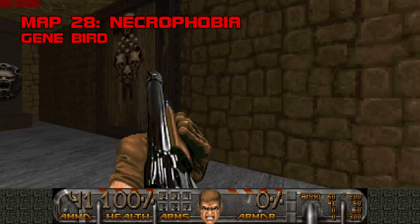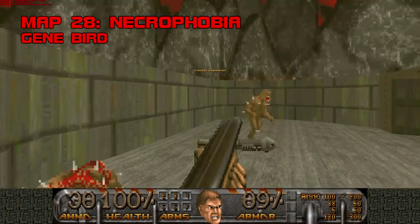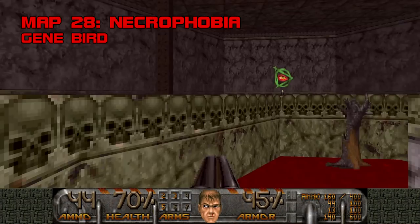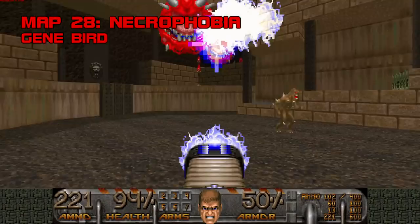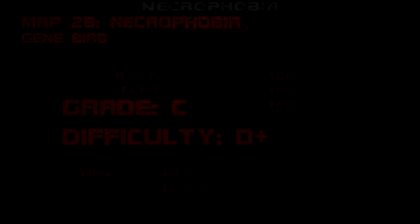Map 28, Necrophobia. The shortest and simplest Gene Bird map in Community Chest, Necrophobia is another linear, undemanding SSG session made even easier by the free automap, which points you to a secret rocket launcher. Necrophobia lacks personality — it's neither ugly nor pretty for 2003. The only Gene Bird clue is a sequence where you teleport to an island surrounded by damaging blood, and the switch raising the bridge to safety is behind you. On the plus side, it's downright pleasant compared to Afterlife, and this soul-sphere room is the best Gene Bird ever made cosmetically speaking. Grade: C, Difficulty: D plus.